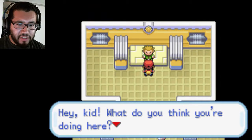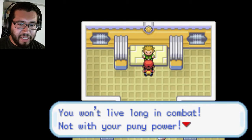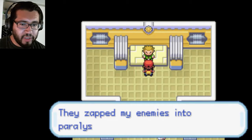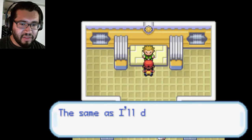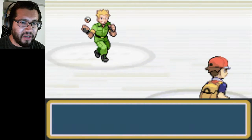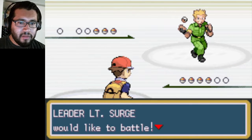Hey kid, what do you think you're doing here? You won't live long in combat, not with your puny power. I tell you kid, the Electric Pokemon saved me during the war. These shocked my enemies into paralysis — the same as I'll do to you. That's not a nice way to welcome your guests. Well, there it goes — the battle with Lieutenant Surge.